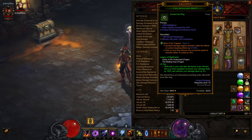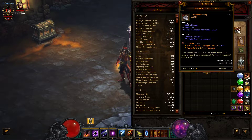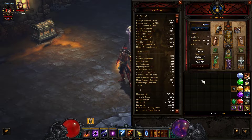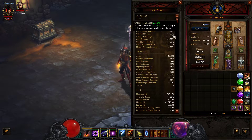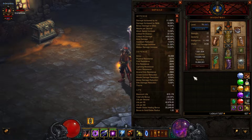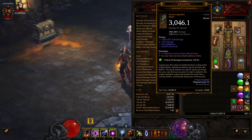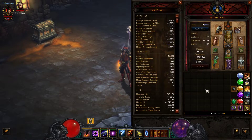For my legendary gems I'm using Bane of the Trapped for a damage boost against controlled enemies, Bane of the Powerful for taking out elites faster and getting a damage boost after killing them, and Enforcer to boost my Hydras' damage. My stats: 1.6 million damage, toughness of 110 million, and recovery around 10 million from life per hit off my helmet and Serpent Sparker.